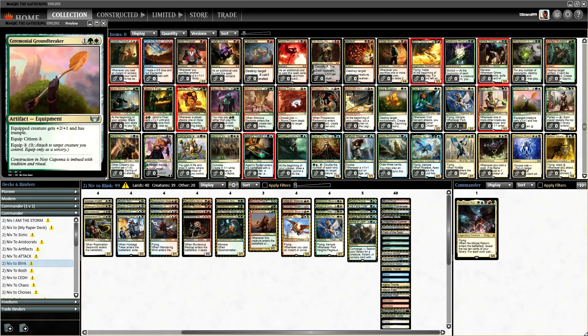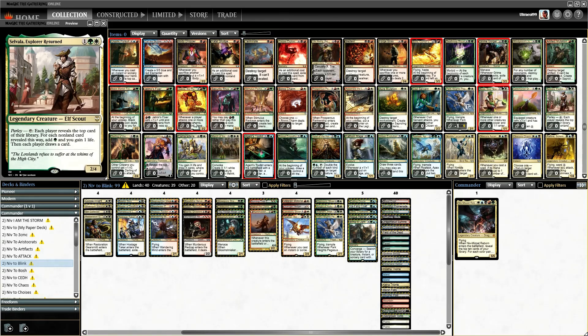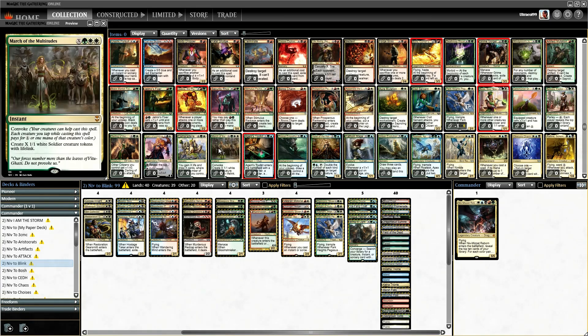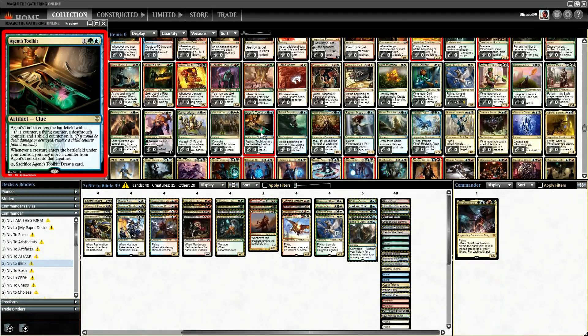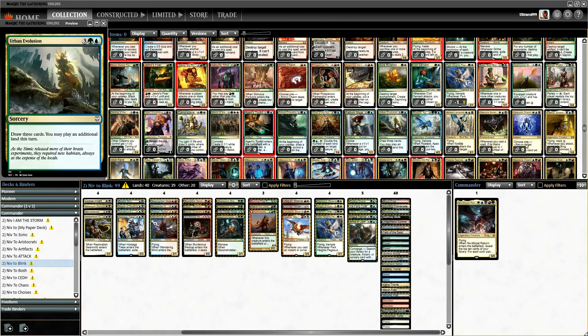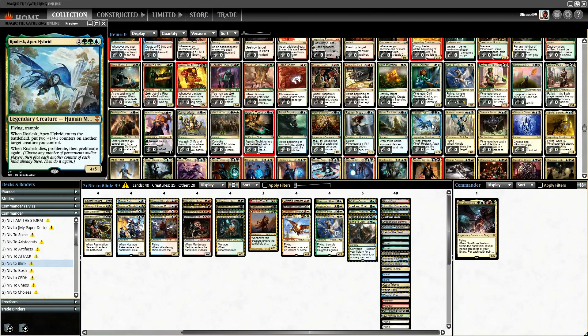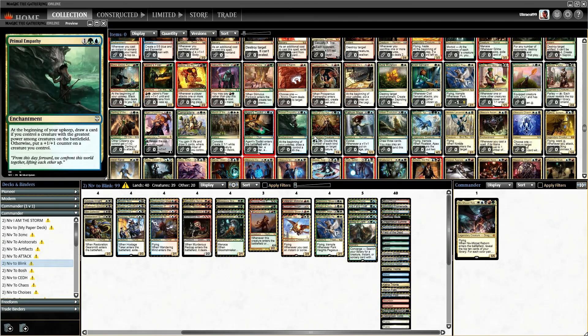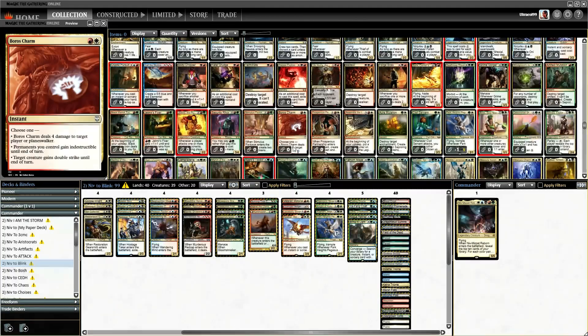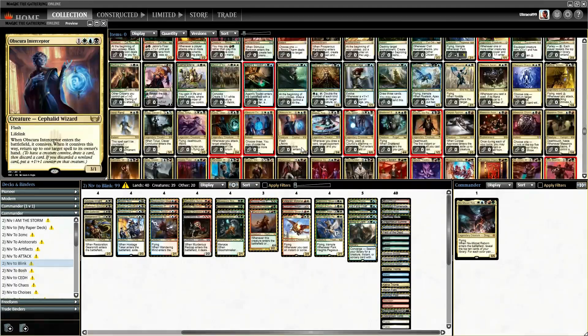Ceremonial Groundbreaker. Zavala is a reprint. Darling of the Masses. I don't need any eating for my right hand. Marsh Agent's Toolkit — would be great if I could actually play it. Whore Hill. Mage Evolution. And that covers all of the new cards in New Capenna that we were going to drop into Commander — that was a far less stressful experience.